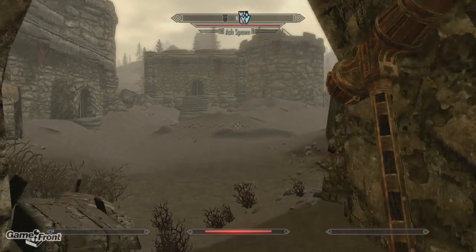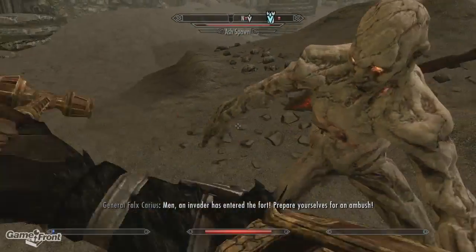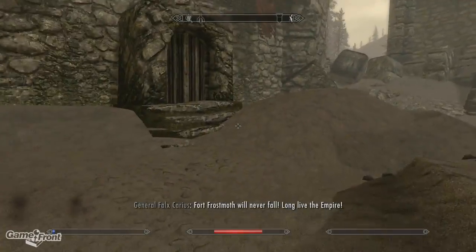Now you're going to head over to Fort Frostmoth to find General Falks Karius, who should have been dead over 200 years ago. Fight your way through the Ash Spawn who guard the fort, then head on inside and follow your marker until you reach a locked door.